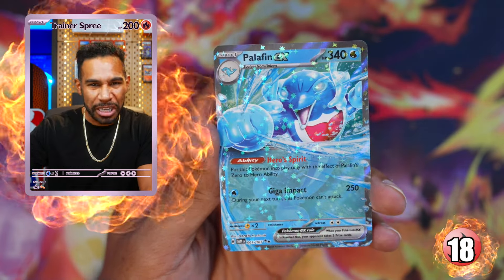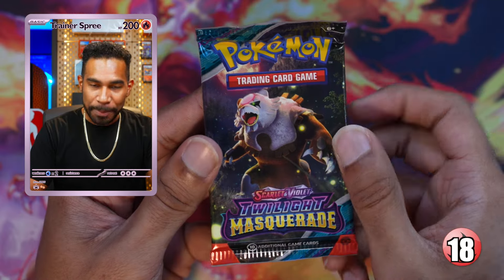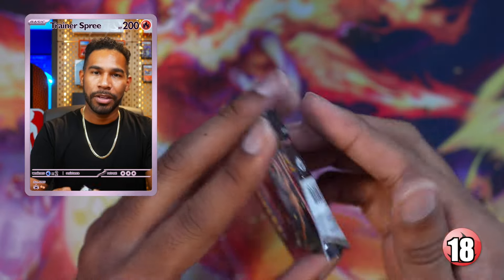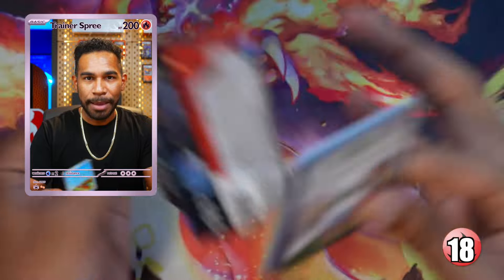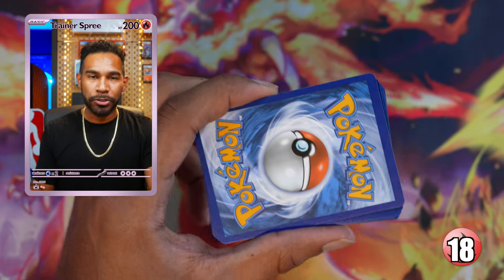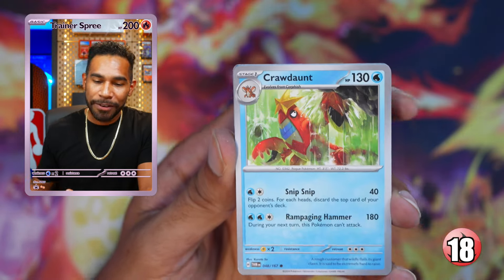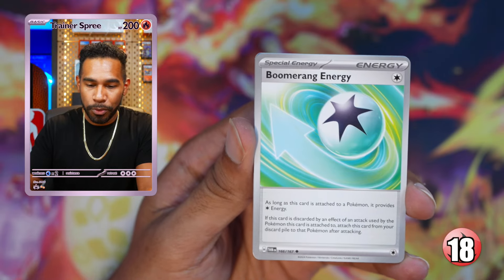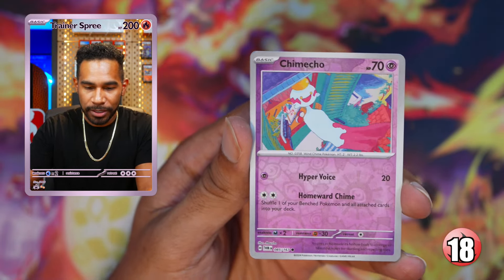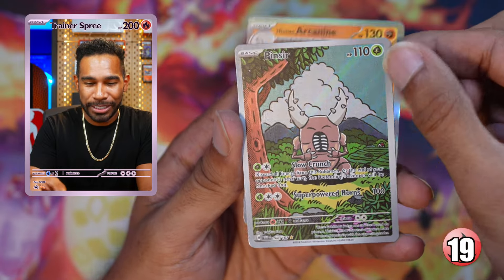Slow rolling pack three: Chimchar, Whirlipede, Cramorant, Klefki, Sunflora, Tinkatink, Hisuian Arcanine, and the Palafin ex — a little something. Last pack of 40 — if you believe in last-pack Magikarp, it's now or never. Torkoal, Kadabra, Boomerang Energy — I haven't seen that one yet — Palafin, Chimecho — he's heating up — and the Pinsir illustrator rare! We're ending it on the same hit we started with.